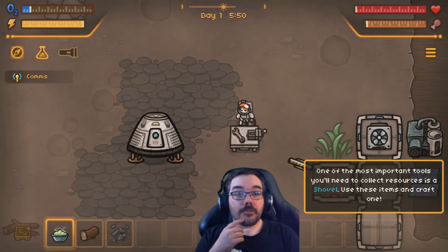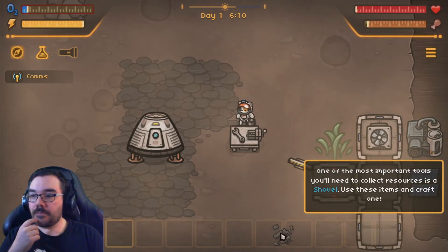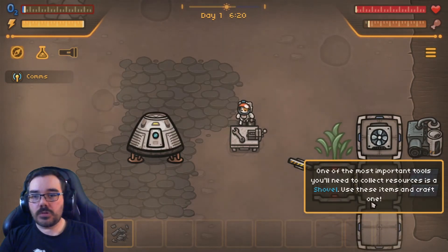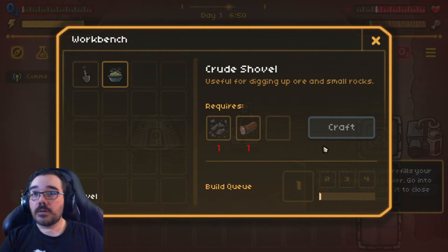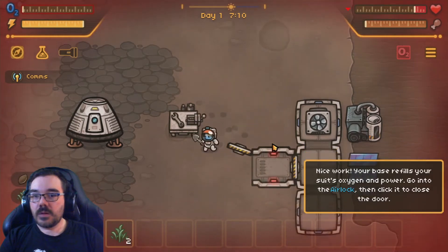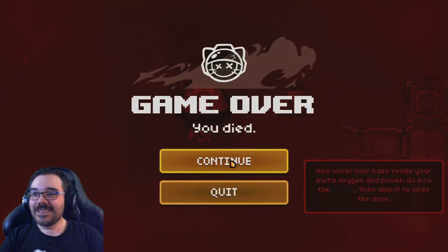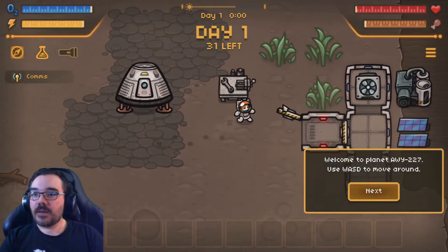I'm now covering up stuff I'm not keen on — we're just going to have to live with that. It automatically goes to the left. I'm covering up some wood, the slop, and scrap metal. One of the most important tools you'll need to collect resources is a shovel — use these items and craft one. I should eat some more slop. Nice work. Come to the airlock then close the door. I died. I'll try and pay more attention. That's what I get for talking.